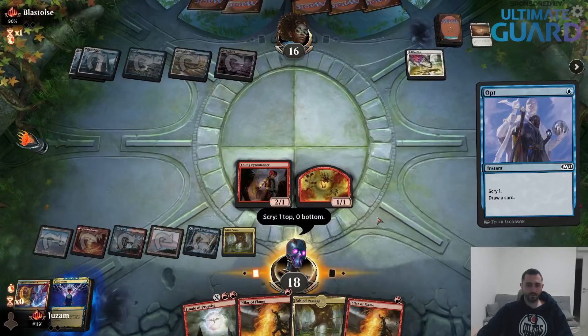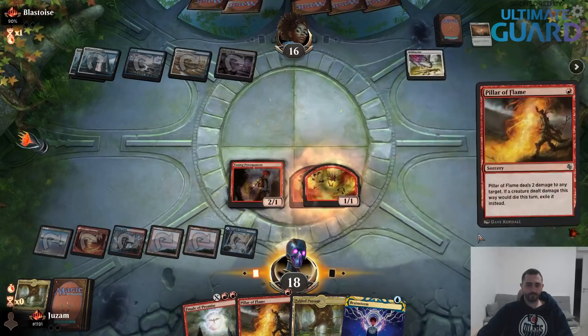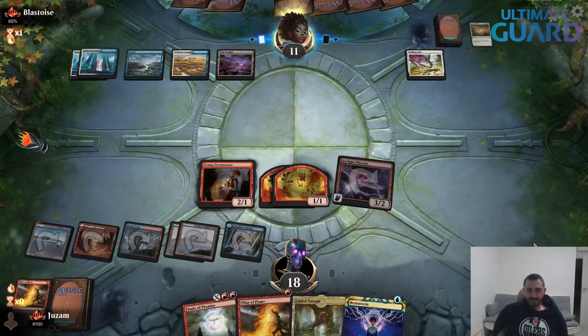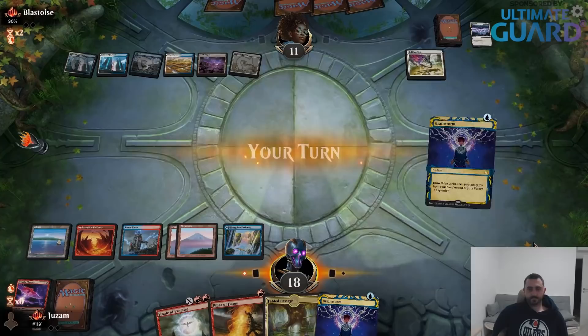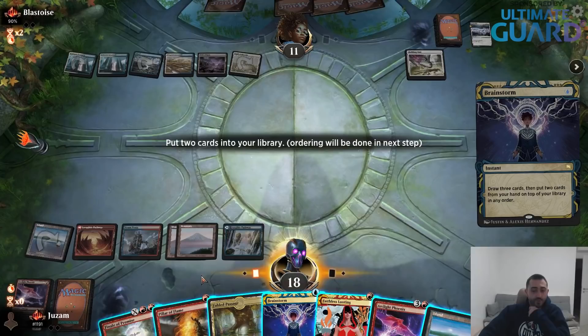Brainstorm — I'm sure that's good enough. Alright, we put them to 11. If they have another Wrath effect I'll need to do it all over again. There's a Doomscar — alright, no problem, we can do it again. This looks good. Pillar back and Island back — or Island back for sure. I can fetch to shuffle but I don't really want to play more lands.